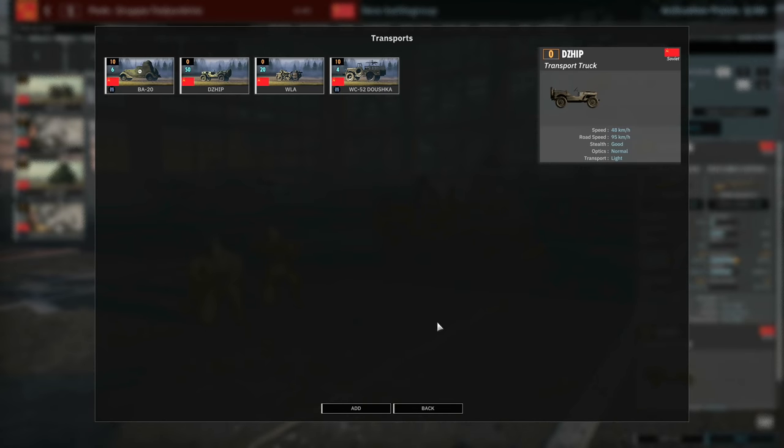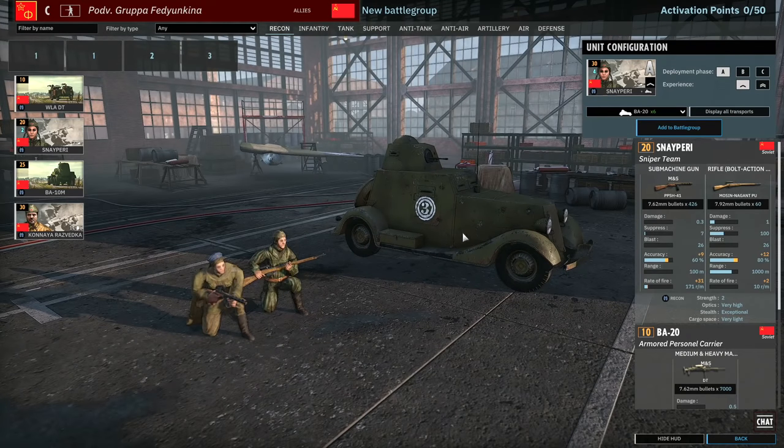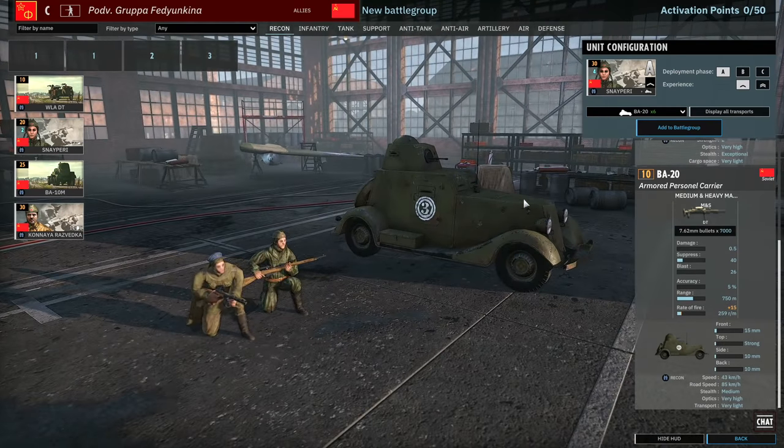Moving on to the sniper, which can come in with a BA-20. I really like these BA-20s as little scout cars because they are armored and can provide a little extra machine gun fire on enemy positions. On the Soviet side, the axis infantry doesn't tend to have many AT rifles like PTRSs, and the only faction to really look out for is maybe Finland with the Lahti. So the BA-20 is a really good choice for harassing enemy infantry.